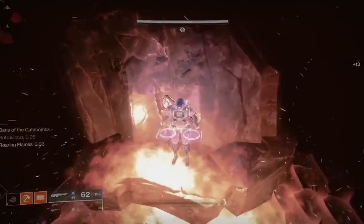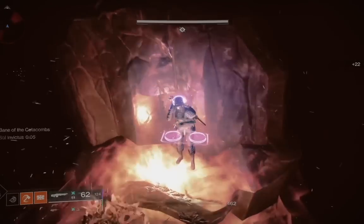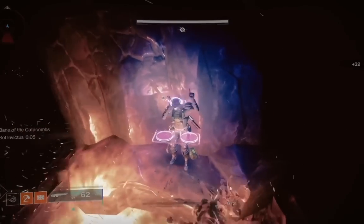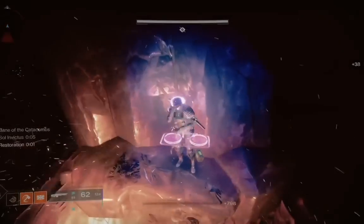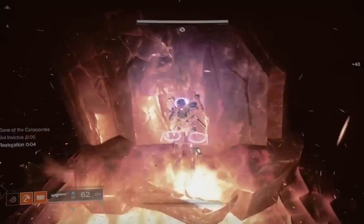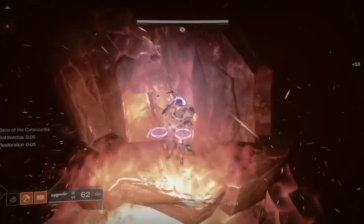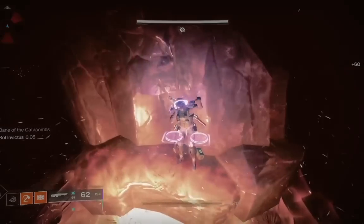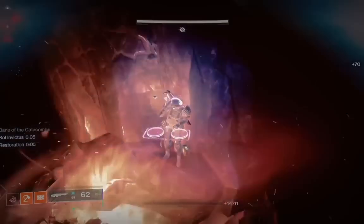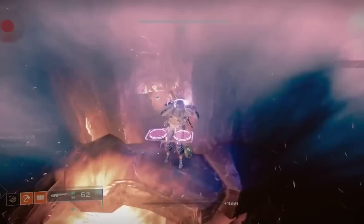You can set up with a Titan with Soul Invictus and just sit here, let Roaring Flames do its thing. Turn on a looped emote — this will keep you here for 20 minutes undisturbed. It's passive but not a complete AFK, because if you're here too long without moving at all you will get kicked to orbit. With a looped emote you can extend that time probably another 5 to 10 minutes. I haven't really tested it but I know it's a bit longer than if you were just standing still.